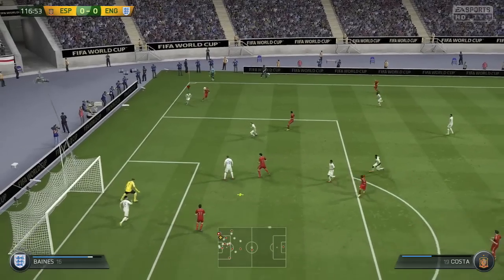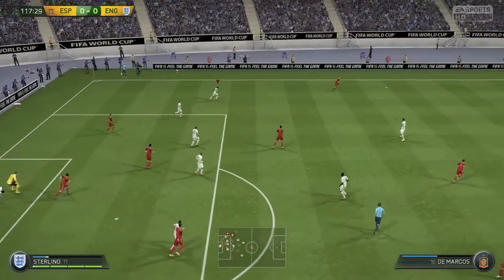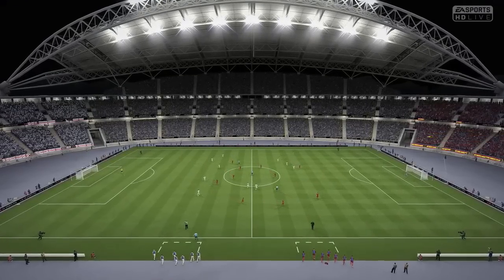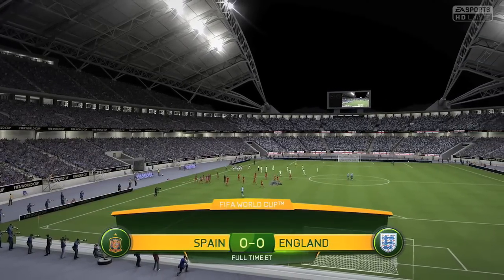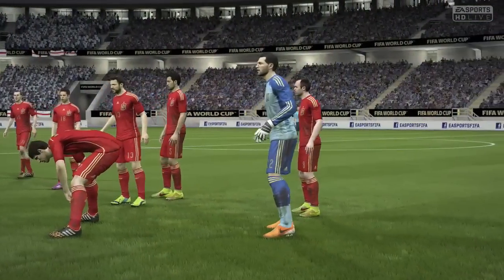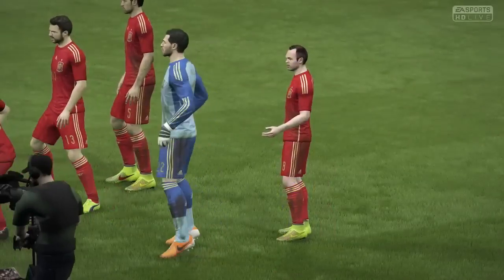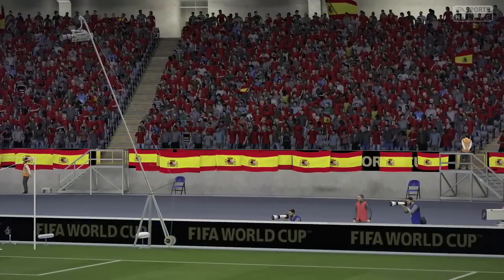Still nil-nil. In the 117th minute Diego Costa hits the post and almost punishes me for wasting two golden opportunities. But thankfully he hits the woodwork and we get the ball away. Spain 0, England 0 — the final score. Very frustrated to not score a goal after two fantastic chances — I really should have scored at least one of them. But instead we would go to a penalty shootout, and of course England's record with penalties in recent years is not exactly something to be proud of.